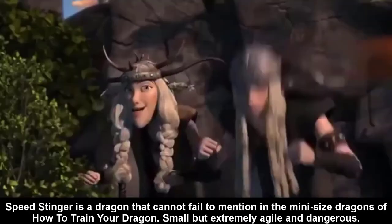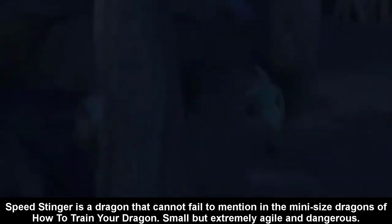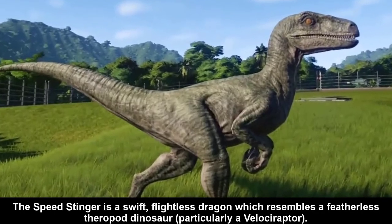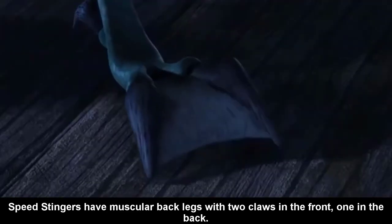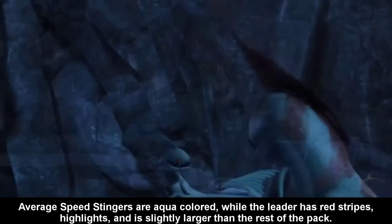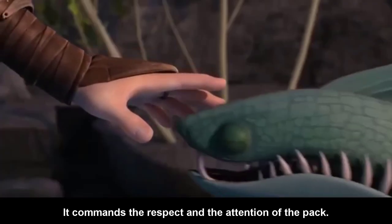Number 3: Speed Stinger. Speed Stinger is a dragon that cannot be left out of the mini-sized dragons of How to Train Your Dragon — small but extremely agile and dangerous. The Speed Stinger is a swift, flightless dragon that resembles a featherless theropod dinosaur, particularly a velociraptor. Speed Stingers have muscular back legs with two claws in front and one in the back. Some have webbed feet which allow them to run across water, island-hopping. Average Speed Stingers are aqua-colored, while the leader has red stripes and highlights and is slightly larger than the rest, commanding the respect and attention of the pack.